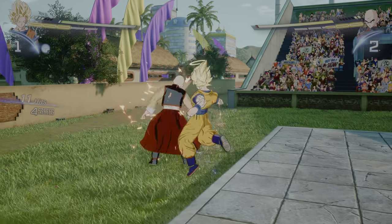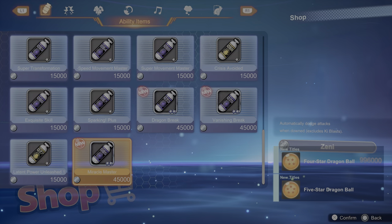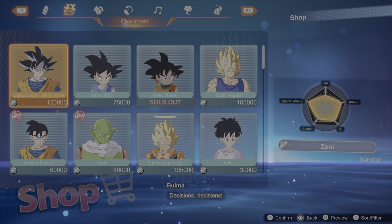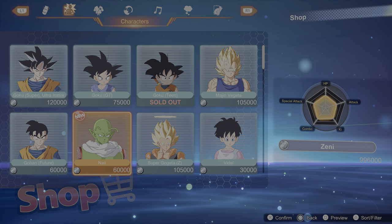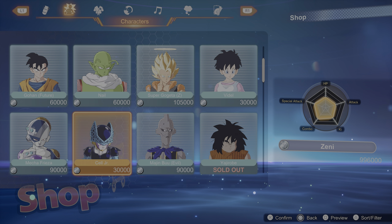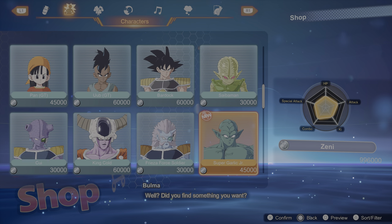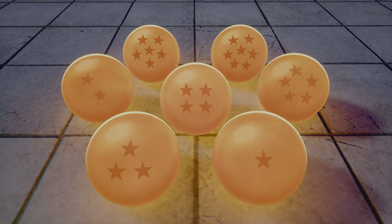Speaking of zenny, you can use them to purchase characters, skills, outfits, and other goodies. Not every character shows up in the shop initially — it seems the higher your player level, the more items become available. So if you don't want to play story mode to unlock characters and outfits, you can simply play the game and earn enough experience and zenny to buy them eventually. You can also summon Shenron for even more items.